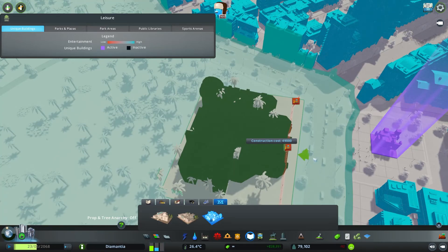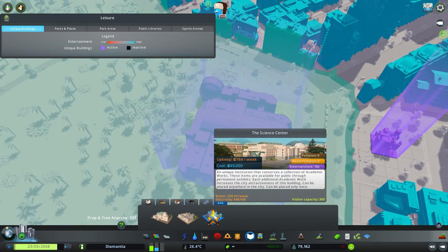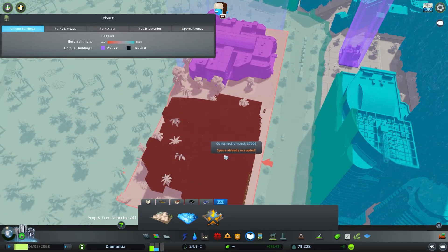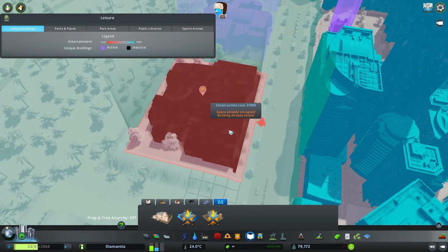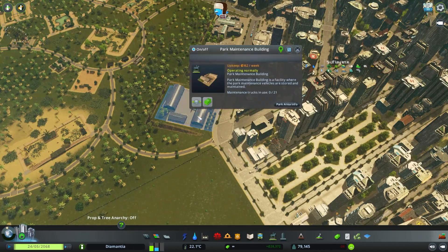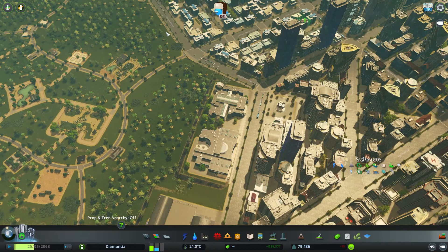I'm actually going to go ahead and place a series of museums here — they're technically kind of more like campus stuff. An Art Gallery over here and the Technology Museum. Okay, we'll put the Technology one maybe over here.